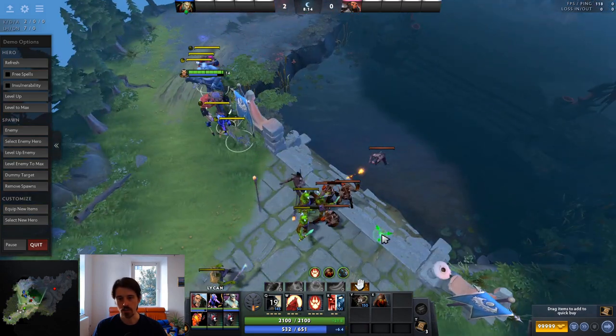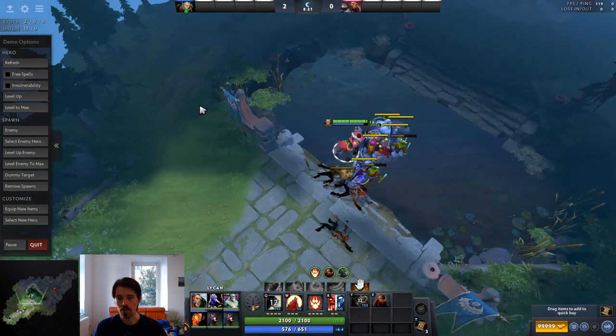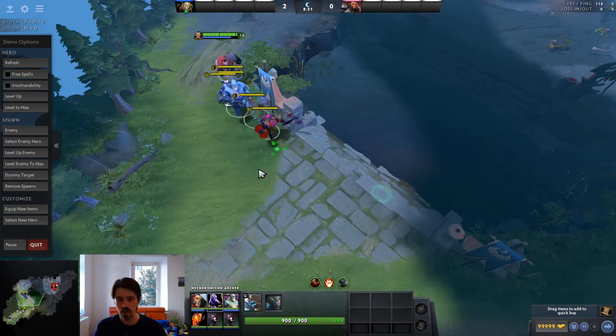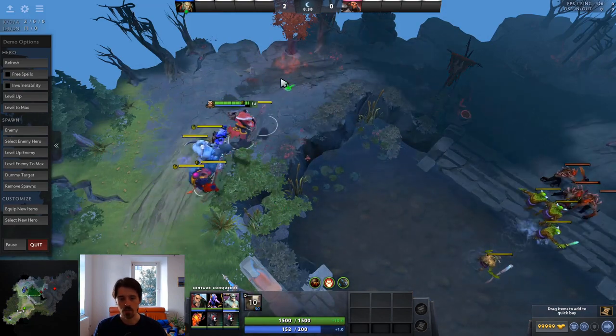The best way to learn micro with Lycan is to just play a bunch of games and pay attention to using control groups properly. You don't want to be chasing someone and having to tab around to find your necro archer or centaur — that's a very inefficient way of controlling things. That's how you micro Lycan. If you want more Lycan content, there's a lot more coming on this channel, so subscribe and ring the bell.